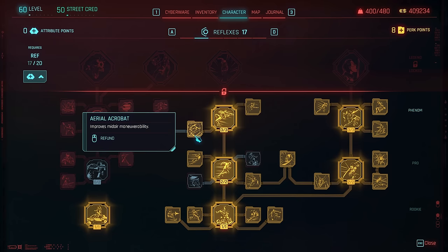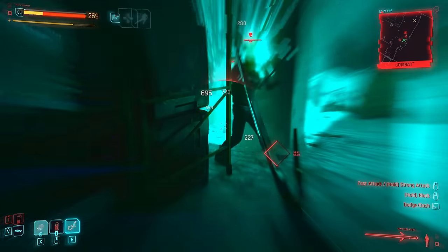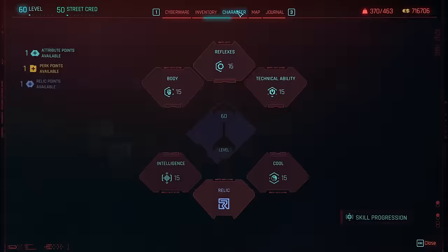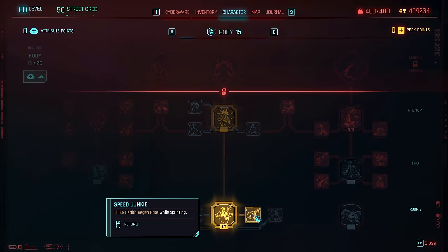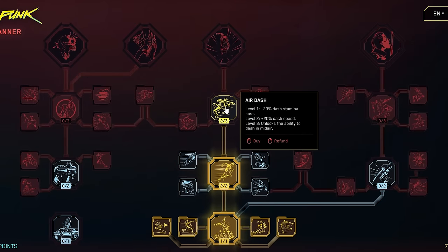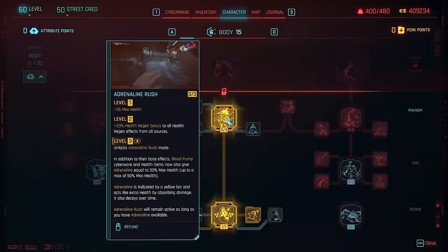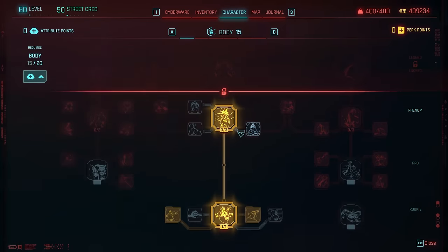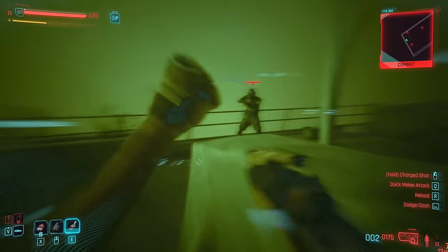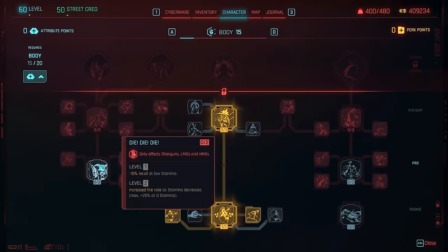As always with these rankings, let's quickly establish the build I used when conducting most of my research, to help explain exactly why my gameplay appears the way it does, and also possibly give you some tips as to what to use with the Sandevisters. I first used a perfectly balanced set of attributes to experience the Sandevisters alongside a variety of effects. From body, I took several perks from the central node — not to help with the Sandy per se, but to help us stay alive once it runs out. Some shotguns also pair well with Sandevisters now, in which case you'll want to grab some shotgun-related perks too.